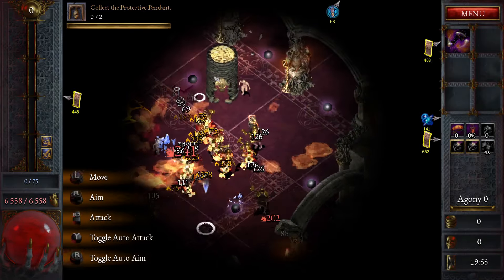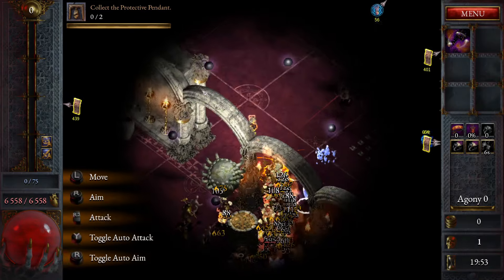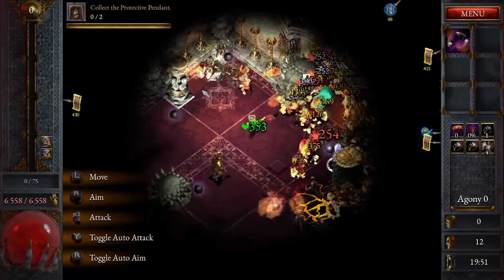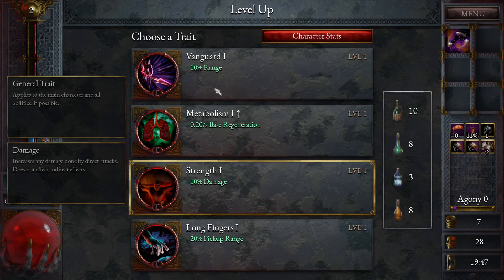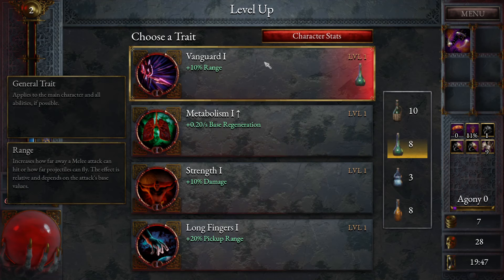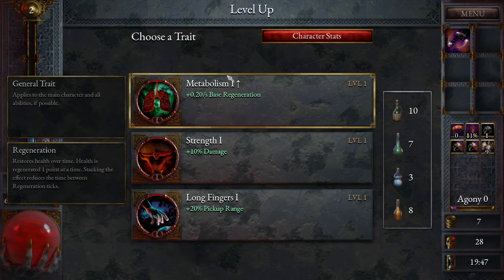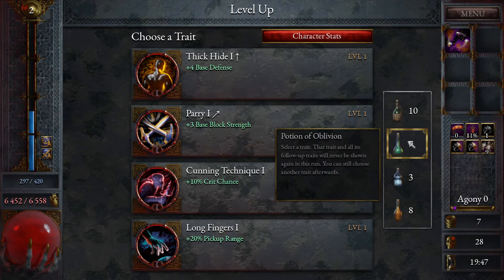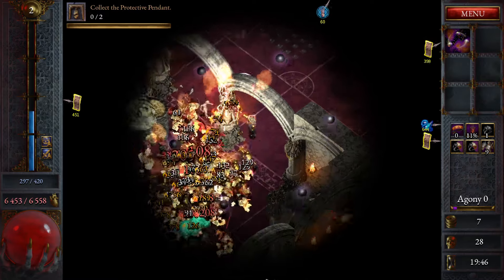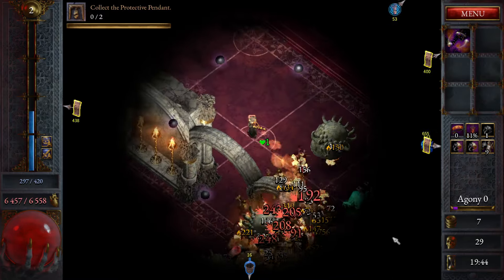Okay, we've got the randomized stuff on our scrolls as well — I forgot to mention that. So we don't want to take range. We want to take pick-up range very much, and we'll take Metabolism. We do want to take Defense. Pick-up range again down there, and we want that on the next level up.